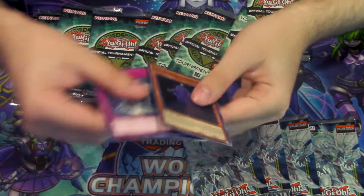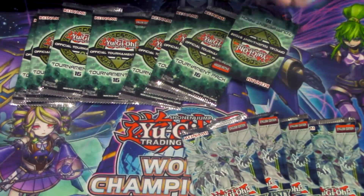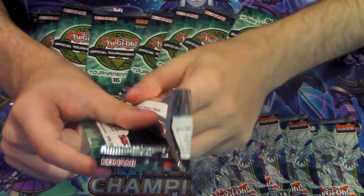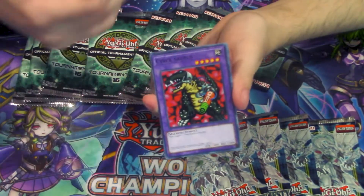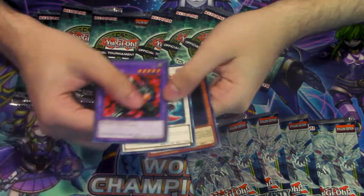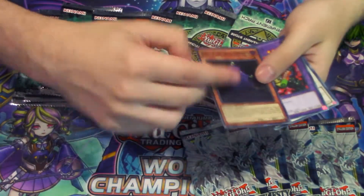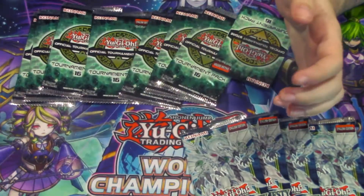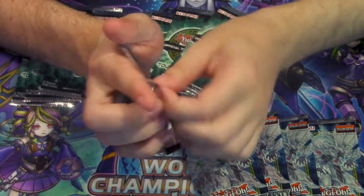He has a King of the Skull Servants for us — okay, so that's a dollar out of the 21 made back. It really is ulti or bust for these three packs. I thought this was a short print so I thought it was really cool at first, but I've pulled like four King of the Skull Servants. There is a super that isn't Nerval — if I'm gonna get duplicates of that, that's okay. Let's see what's in his last pack — hopefully there's an ulti.